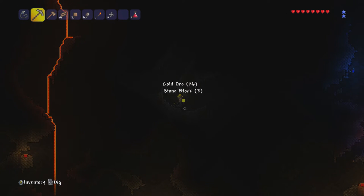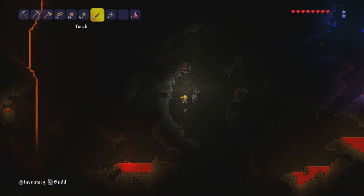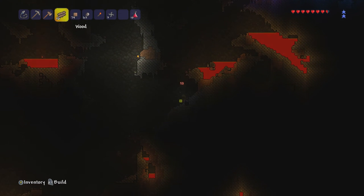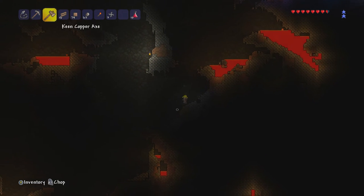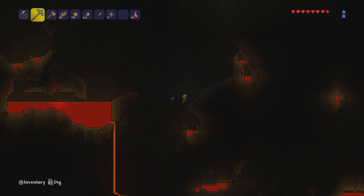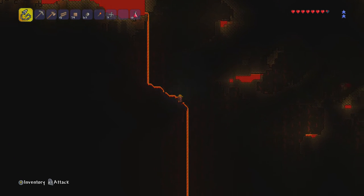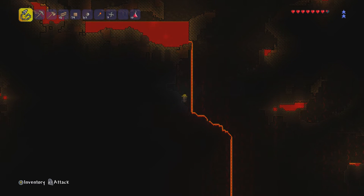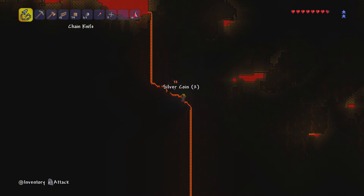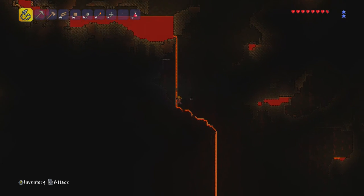I'm probably gonna make a gold pickaxe first, and if I don't have enough gold to also make a sword, I'm gonna make a tungsten pickaxe. There's a healing potion and some obsidian here — I don't know if I can mine that with an iron pickaxe. Okay, I can't. I am almost to the underworld. I'm pretty much at the underworld already. I know I'll die no matter what.